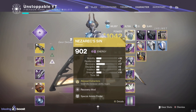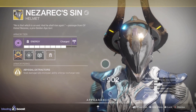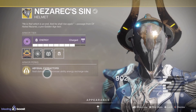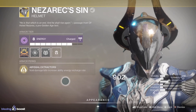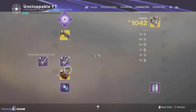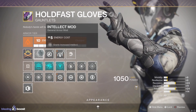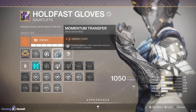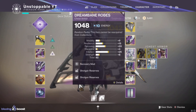For the exotic, I've only got a standard roll and haven't upgraded it yet, but it's Nezarec's Sin. This is a really underrated helmet — void damage kills increase ability energy and recharge rate, which synergizes perfectly with the subclass. We have a recovery mod and a special ammo finder. On the arms, we have an intellect mod with Fastball, so causing damage with a grenade reduces your melee cooldown — synergizing grenades and melee together.